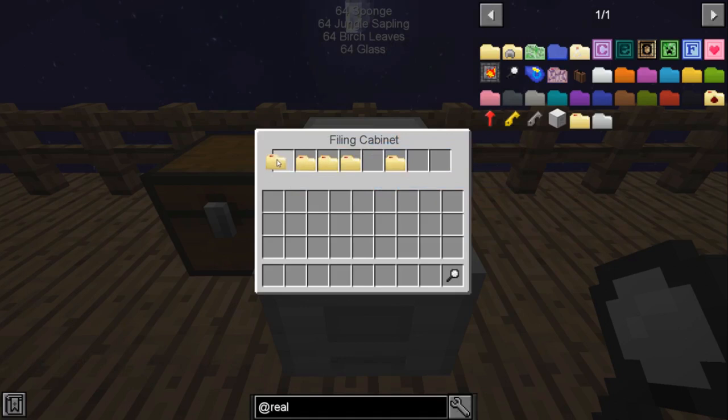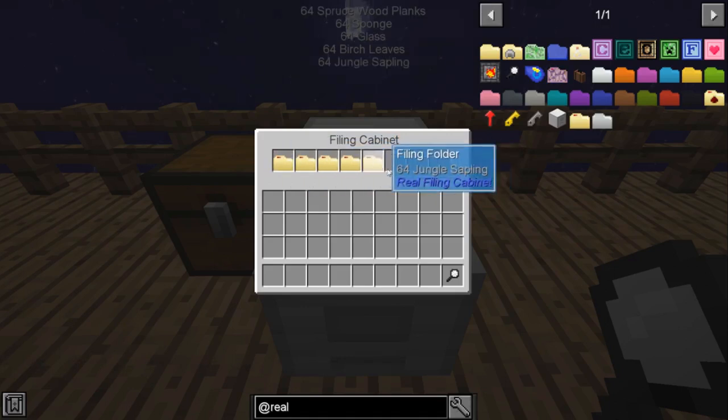And I can rearrange the folders in any order I want, or remove them and put them back in. This is a very quick and easy way to organize your filing cabinets and what's inside of them based on any specific requirements or design that you're trying to build.